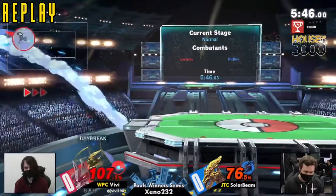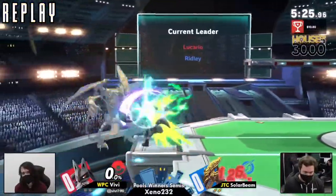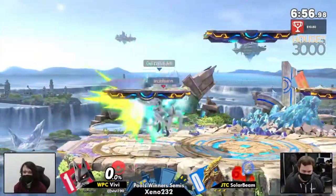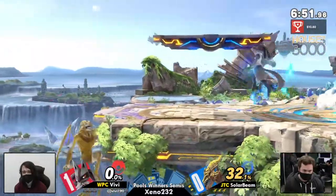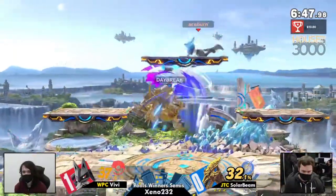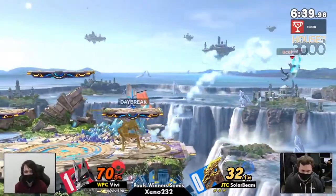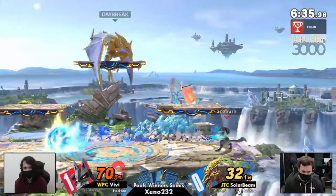VB trying to get him right to the ledge — that might have been a two-frame. I think I saw Lucario grab ledge there. The thing about Lucario Nair is that it's minus two — that move is safe as all heck on shield. And Ridley is a character that, while not having the worst out-of-shield options for a big character, doesn't have super fast out-of-shield options. Nair being frame nine out of shield, starting in the back, is not great for Ridley. So VB is going to get a chance to just dance all around SolarBean's shield.